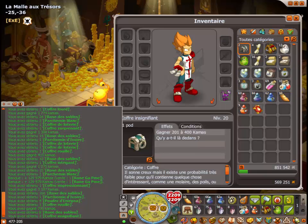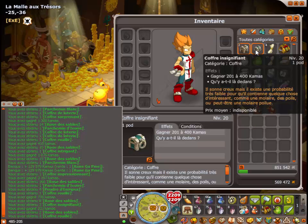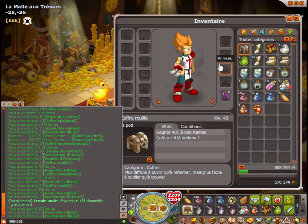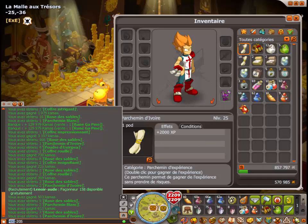Deux coffres insignifiants. On a 85. Et deux roses. J'ai gagné deux coffres rouillés. Deux roses. Donc en tout 5 roses. On est à 490. Et on a deux coffres rouillés encore. Donc 5 roses, 7, donc 12. Donc 502.